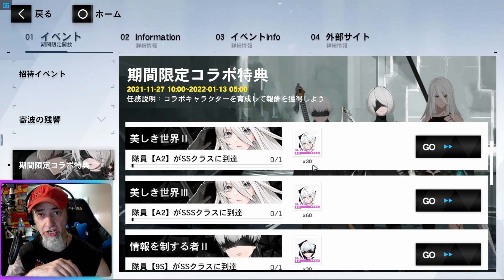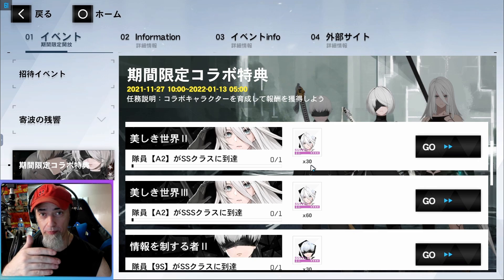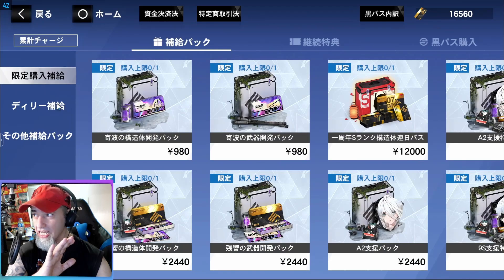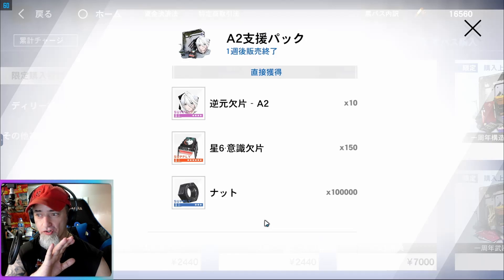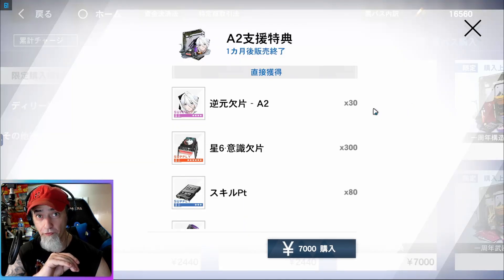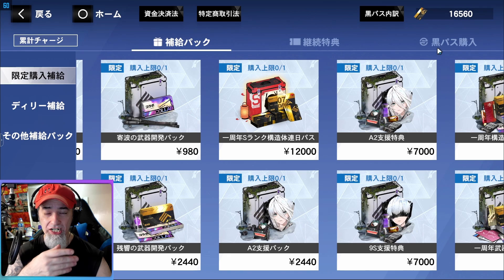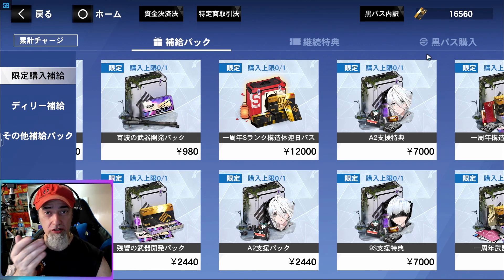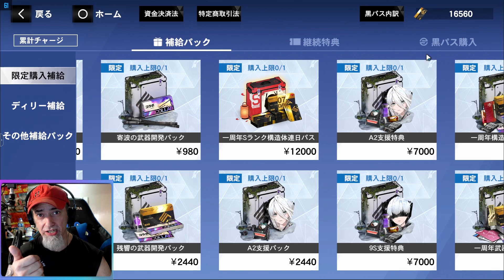You could either wait for the rerun - there will be a NieR collaboration rerun - and pull for her then, though I don't know if the three free pulls every 10 will be in place for the rerun. Or if you're willing to spend some money, you can actually get her shards from the shop here: there's 10 shards and 30 shards available, that's 40 shards. So if you had 10,500 black cards you get the character, use the 50 free shards to take her to Double S, you'll have 20 left over, get 30 more from the event, and then buy the 40 shards from the shop.